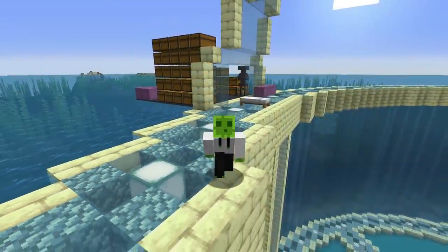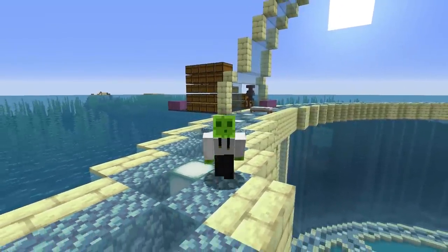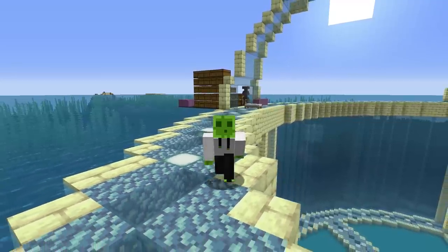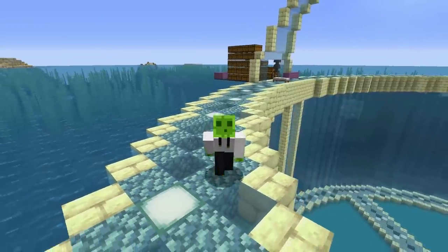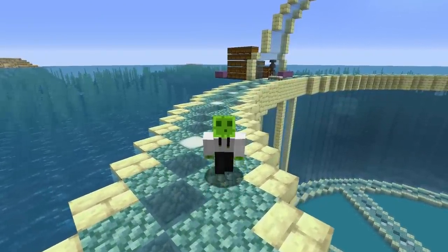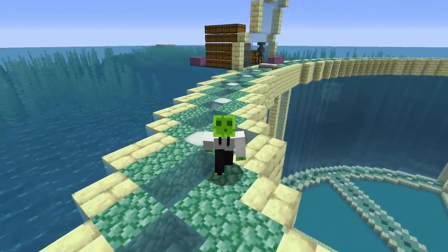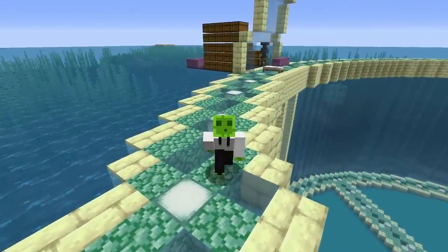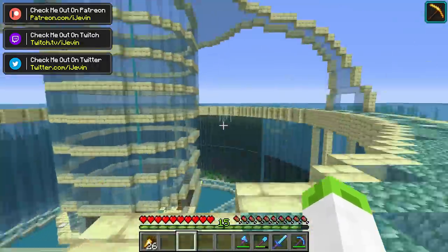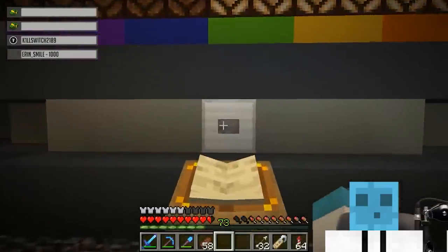Hey everybody, welcome back to a brand new episode on the Hermitcraft season 7 server. I hope everybody's having a great day. You're probably wondering why my slime skin is green right now. I've decided to indulge in the game of button, and every time I hit the button and change to a new color, my skin will represent that color rather than using the belts. Right now we are on color green - we got a really good initial color on the Hermitcraft live stream day on Sunday.